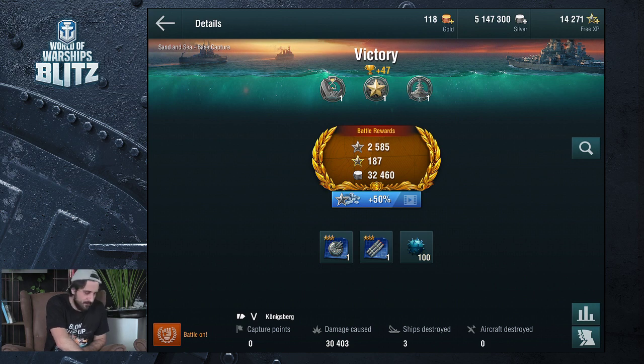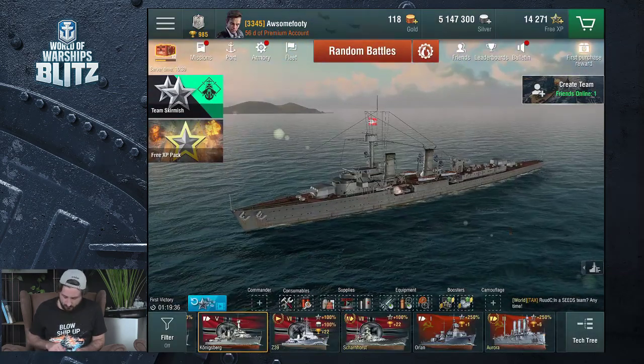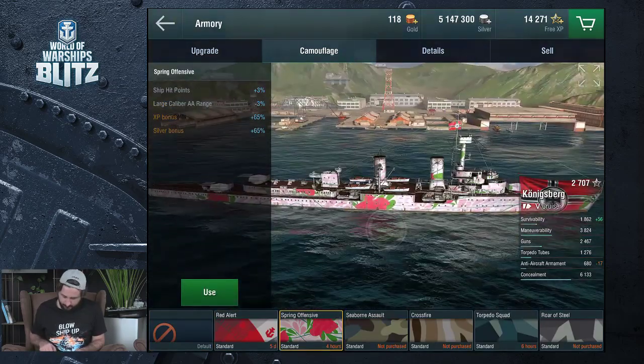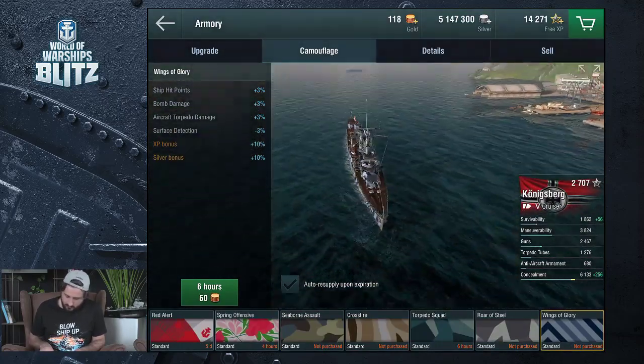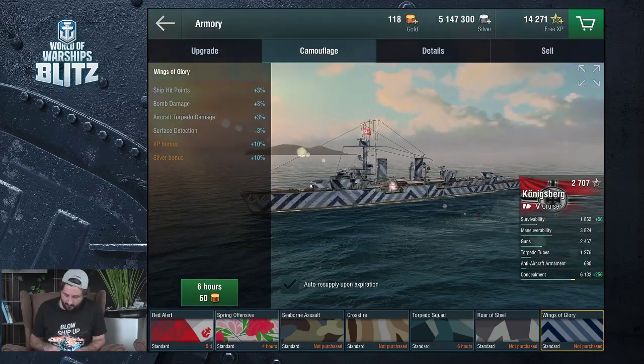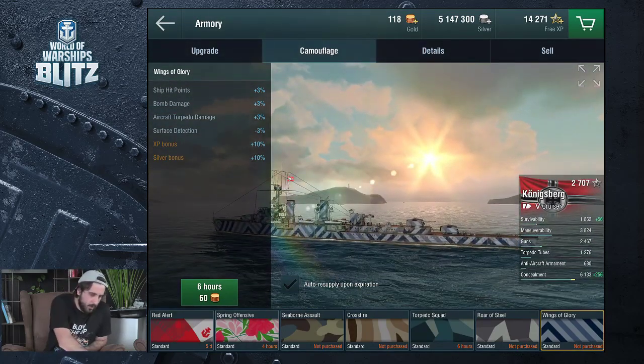Good job man — thanks Justin, appreciate that. Use secondary guns for close combat, they reload faster. Use islands for cover and attack whenever possible. I feel like I'm progressing at a good rate. What sort of camouflage do we want on this one? The spring offensive, the seaborn, or the wings of glory? I do like that classic navy camo — quite nice. Felix says good job — thank you. I feel like I'm progressing at a good steady rate. Thanks to you guys, I'm really learning the game a lot faster than I would by myself.